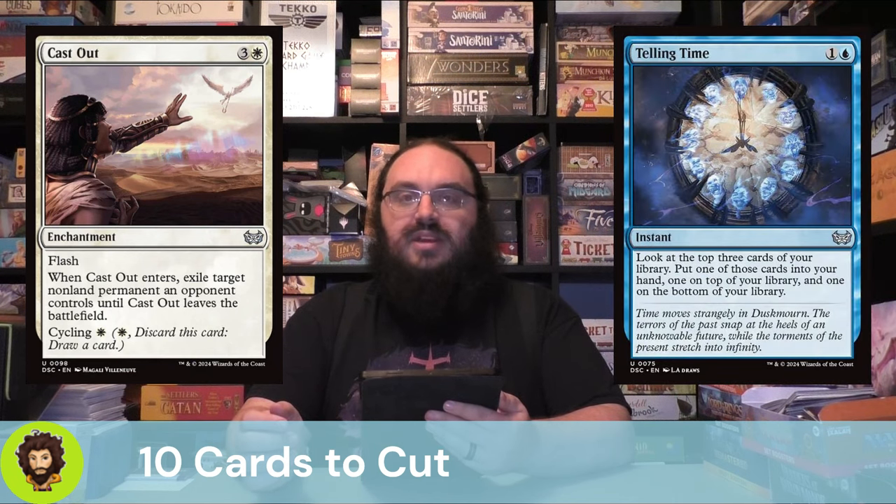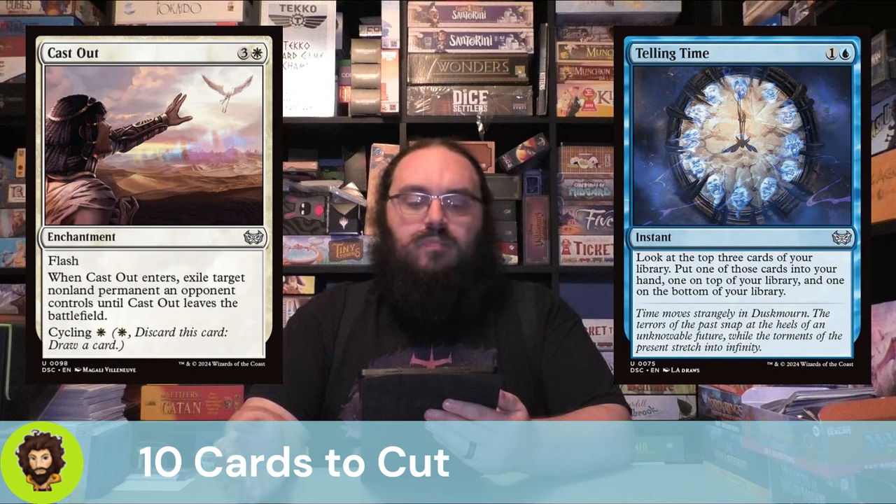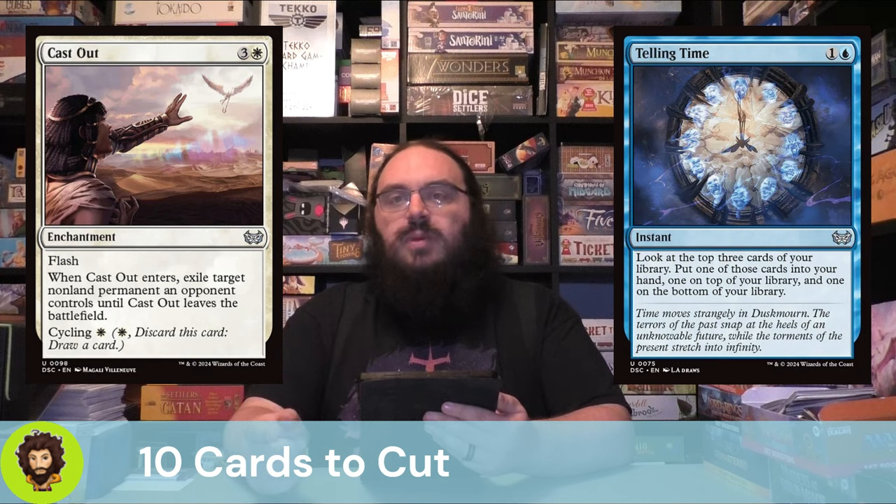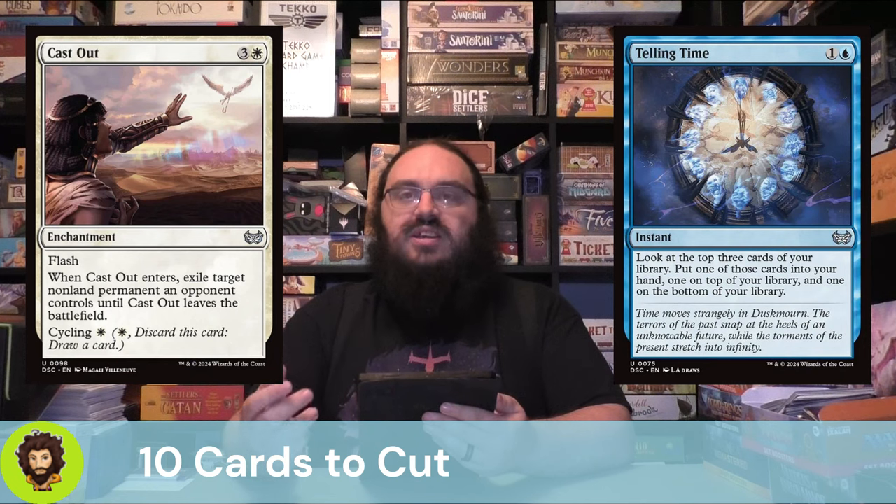Telling Time is an instant for one and a blue. You look at the top three cards of your library, put one to your hand, leave one on top, and bottom one. You might be thinking that sounds great — why aren't we keeping that? It's because you're putting the card in your hand, you're not drawing it. And there's a difference. I really genuinely wish it was: bottom one, put two on top in any order, then draw a card. If that were the case, I'd keep this in a heartbeat, but that's not the way the card is worded.